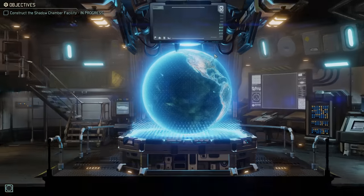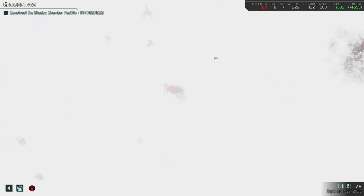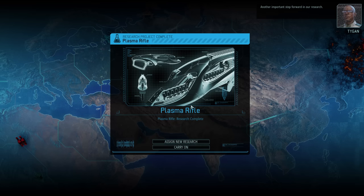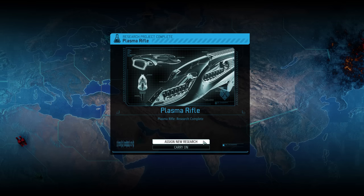For another achievement we also still need to build at least two more Sparks, but those are expensive and we need to save some funds for what comes next — another important step forward in our research. And yes, this is what we have been saving for: we have now ascended to the highest tier of weaponry. Plasma weapons are here!